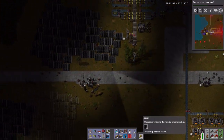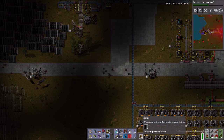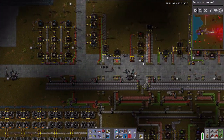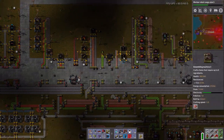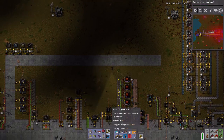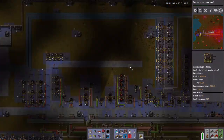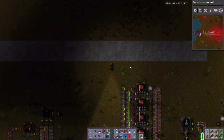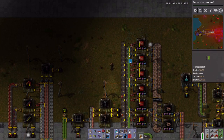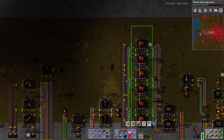Now I'm out of solar panels, so those will build up as they get made. Red circuit production — that's what I need to increase. Unfortunately, I made this to be expandable.